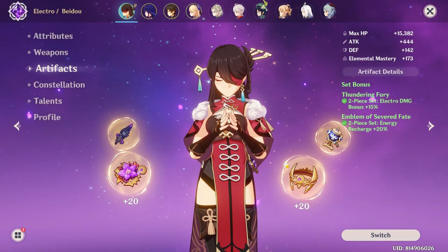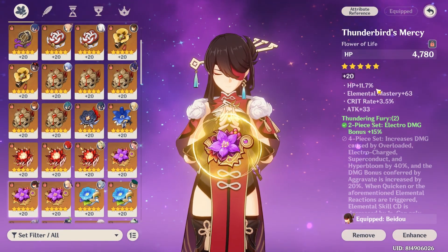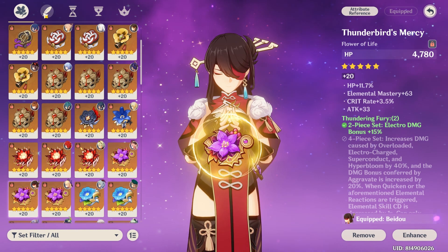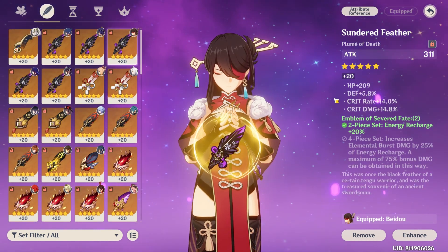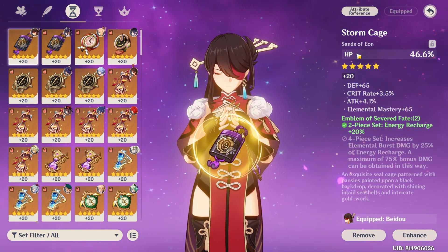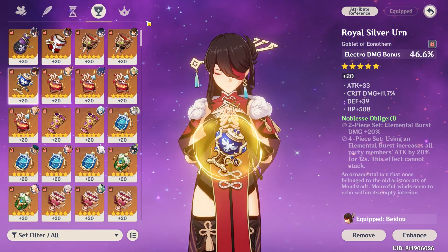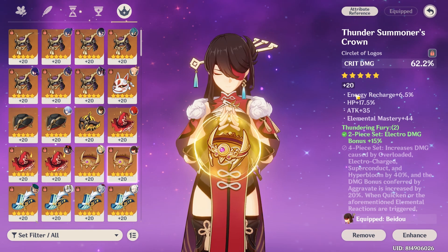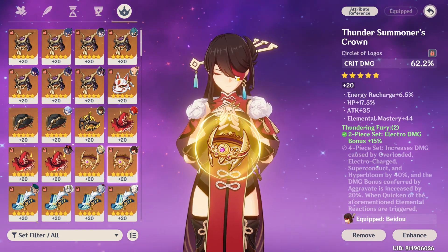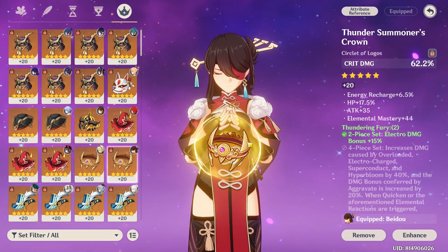Here are her stats for artifacts. She scales off HP, so focus on HP percent and flat HP. Got HP for most of these, except for the Sands which is the main stat. Electro Cup with HP investment, and HP and Energy Recharge for the Hat. Unfortunately I couldn't find a crit rate or an HP percent hat matching the same set.